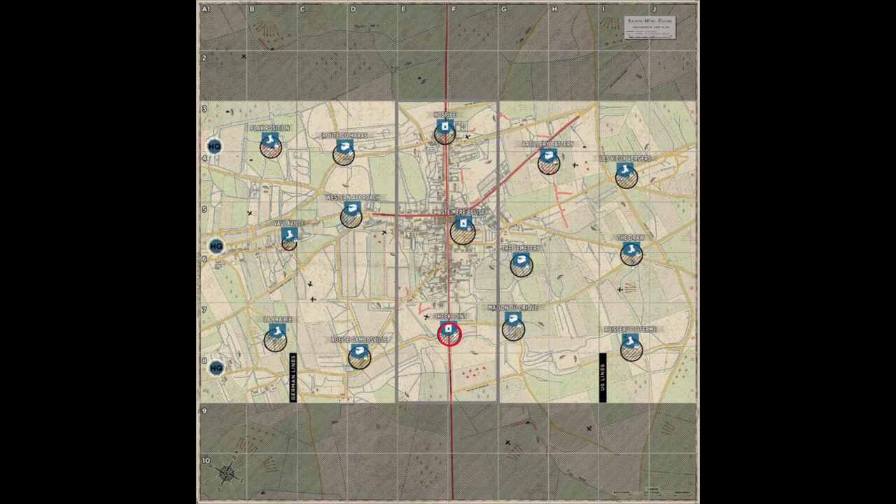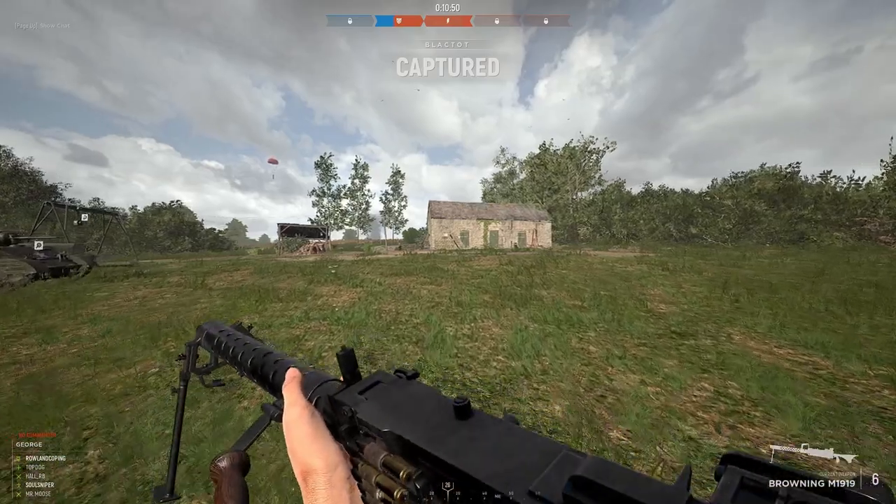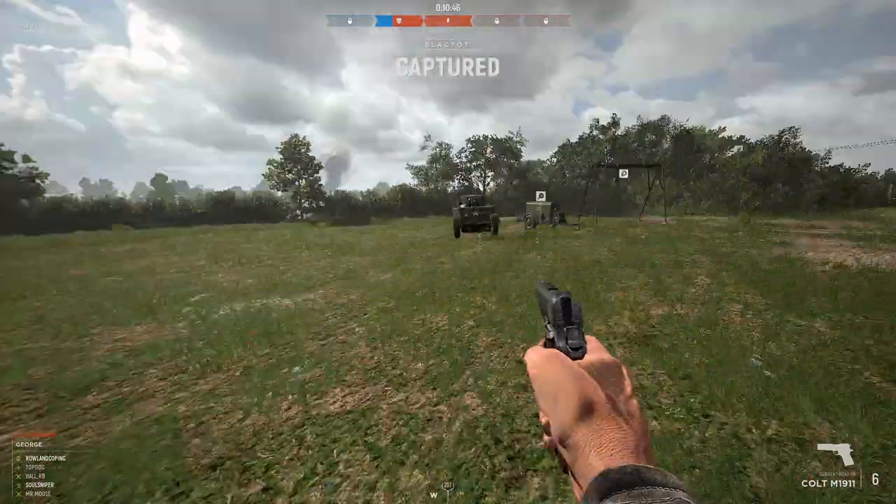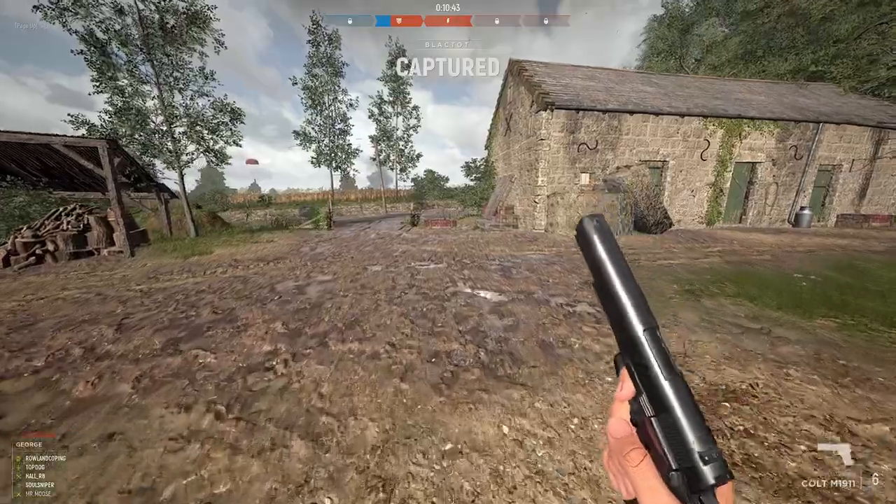Let's say you're contesting checkpoint. The most likely route the enemy is going to take from their HQ is right along the road down here that leads to Rue to Gamblesville. There's a good chance that once they get there, they're going to put down a garrison — that's going to be their starting point for their attack on checkpoint. Those are the areas you're going to want to focus on during your search. And obviously, if you see an enemy supply drop, head in that direction, as they're more than likely dropping supplies to build a garrison in that location.